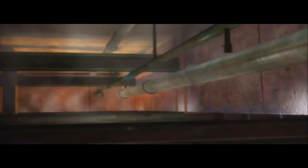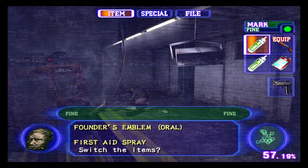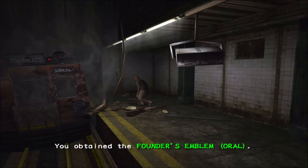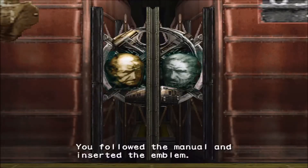Ressortez de la scène. Vous sortez de la rame pour aller voir de plus près l'incident, et pour trouver le second emblème fondateur oral.